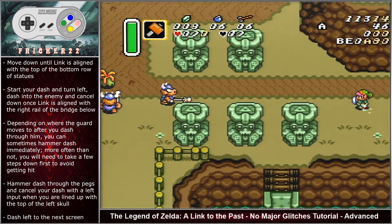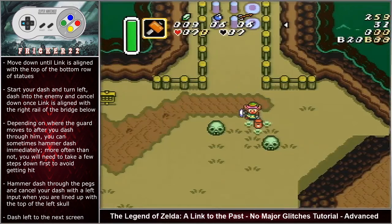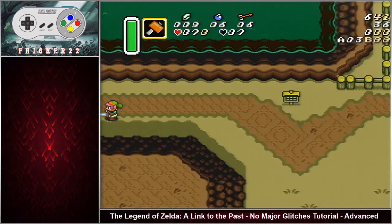For a safer strategy, after dashing into the enemy you can take a few steps down before starting your hammer dash. This will ensure that you don't get hit. Hammer dash through the pegs and cancel your dash when you are lined up with the top of the left skull. Dash left to the next screen.